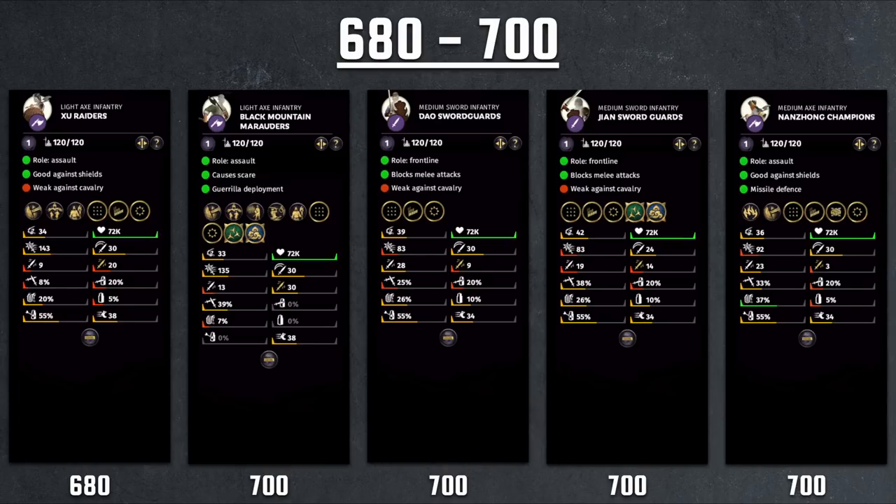The Jian Sword Guard is worth a brief mention, and then we have the Nan Zhong Champions, available for all Nanman generals. Despite their big axe, they have poor damage with a lot of base damage. They do have access to Turtle formation, which is one of the few purple infantry with that access. However, Turtle formation doesn't really help in multiplayer — slowing yourself down to block arrows makes sense in siege battles but not in standard multiplayer, where you never want to fight other infantry in that formation. Given their poor damage and high cost, they have no real role in multiplayer.